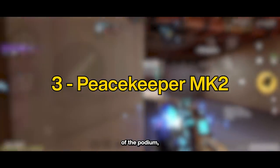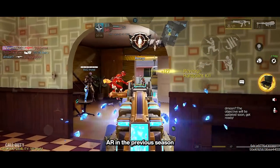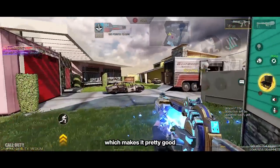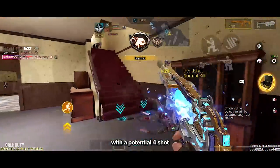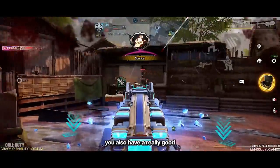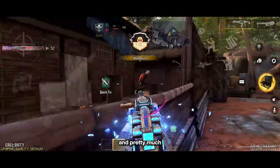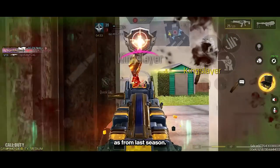At third place, we have the Peacekeeper MK2. It was the best AR in the previous season and even after the nerf, it is still one of the best. It still has one of the best stat shapes among all ARs in the game, making it pretty good at mid-range. It has good damage with a potential four-shot kill going up to 31 meters with the gunsmith we use. You also get really good overall mobility, no recoil, very low flinch even after the nerf, and pretty much no big downside. Here's the gunsmith we use for it, which is the same as from last season.